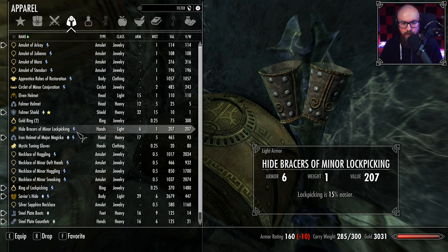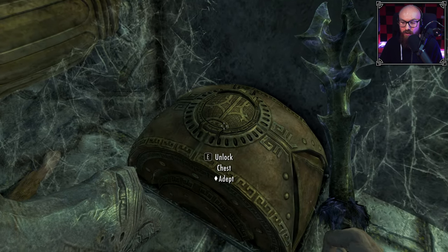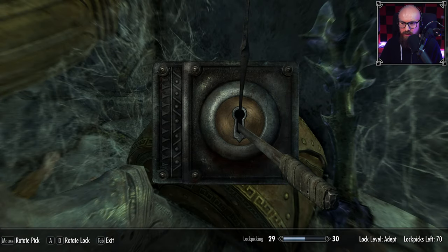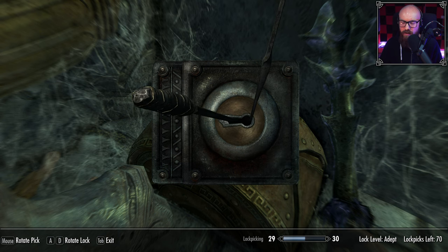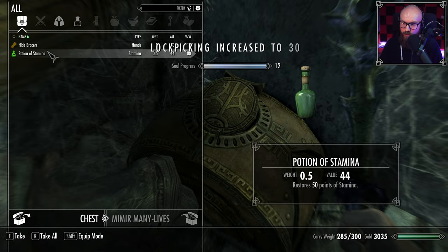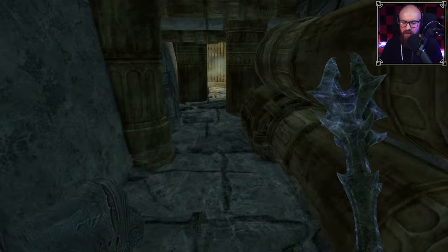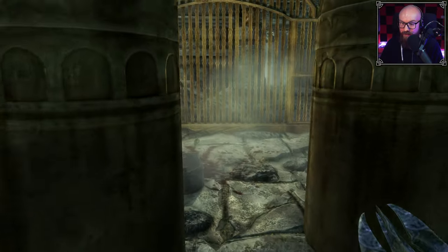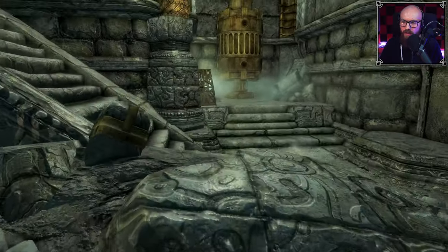We picked up last time the Hide Bracers of Minor Lockpicking, which combined with the Ring of Lockpicking gives us a 35% easifying of locks — didn't really need it, kind of a pro, but I appreciate the thought. Also, this orcish mace looks amazing. There's a pun in there — he'll find it.